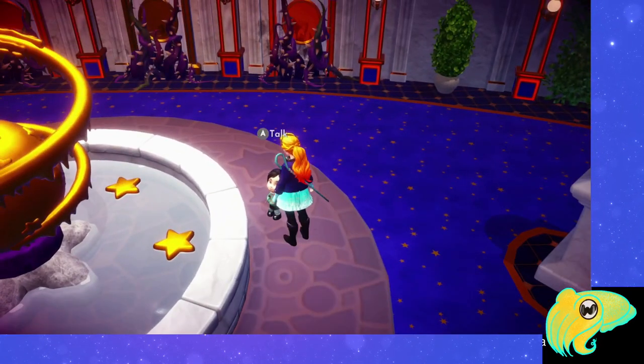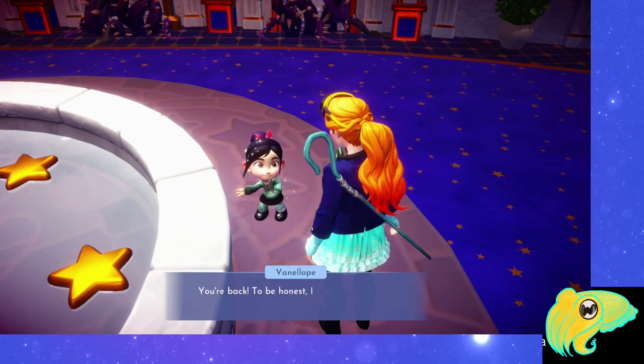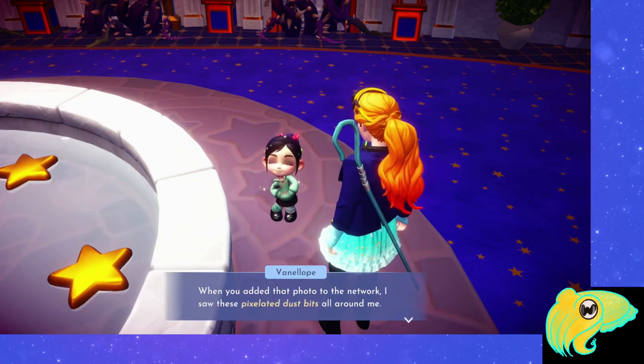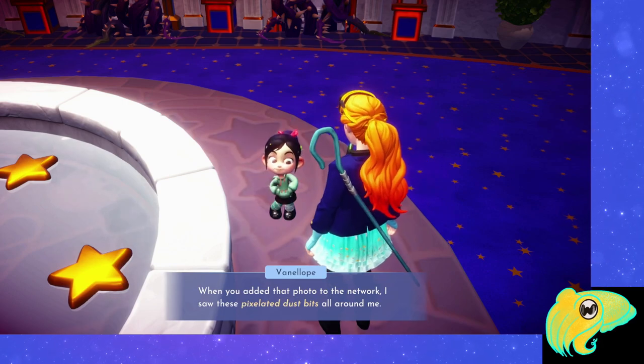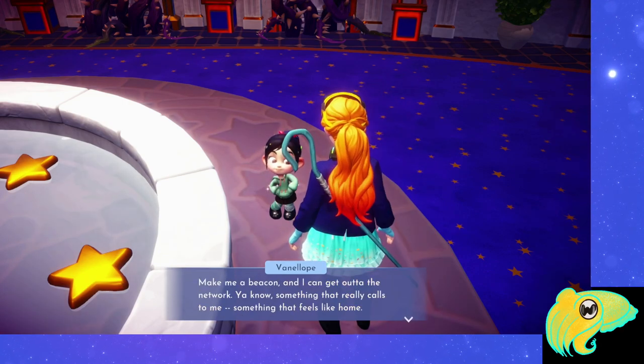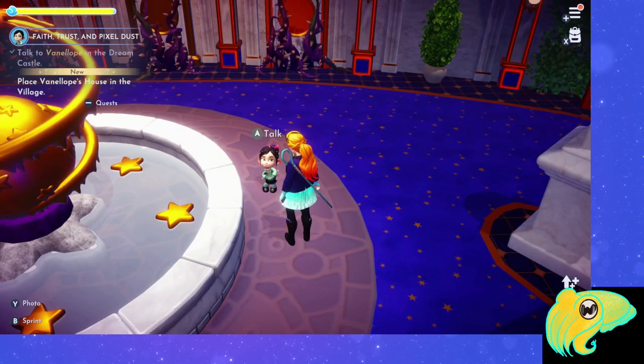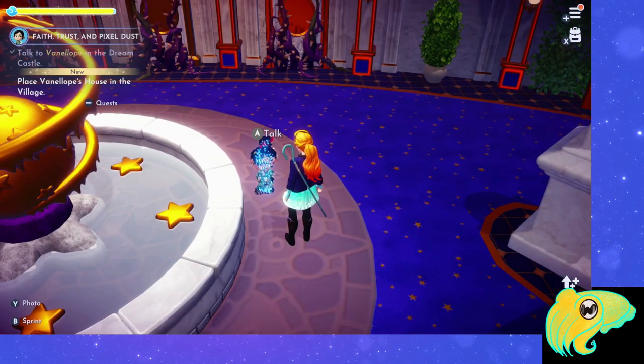We're going to go back and talk to Vanellope again. She tells us that when we added the photo to the network, all these pixelated dust bits gathered around her. She talks to us some more, and then the quest updates — our next task is to place Vanellope's house in our valley.